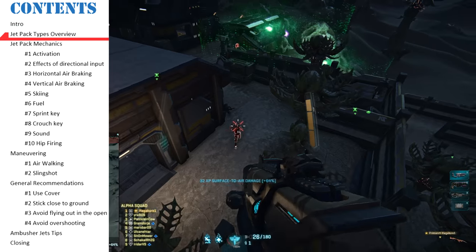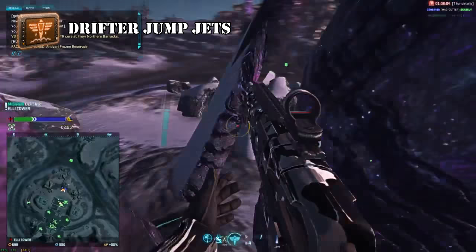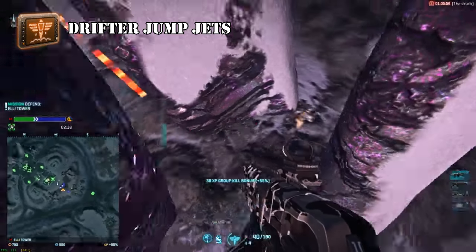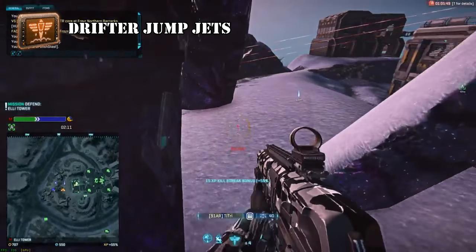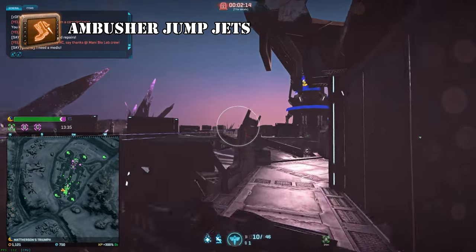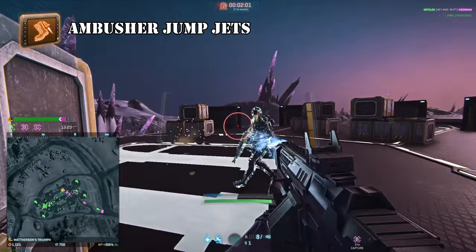Let's briefly go over four different variations of the jump jets. Skirmisher jets are average at just about any category, which makes them incredibly versatile and a recommended choice for most situations. Drifter jets trade everything for sustainable horizontal flight — they gain altitude incredibly slowly and only when you're not pressing any directional movement keys, but on a full burn, drifters can still reach higher than any other jet type due to absurd fuel capacity. Icarus jets trade everything for vertical thrust and high fuel recharge rate. Ambusher jets make you the fastest man alive, giving you the ability to make huge horizontal jumps with a bit of vertical movement, usually enough to climb one and a half stories. Ambushers have a cooldown of several seconds between uses.